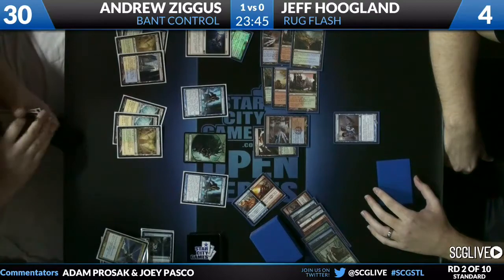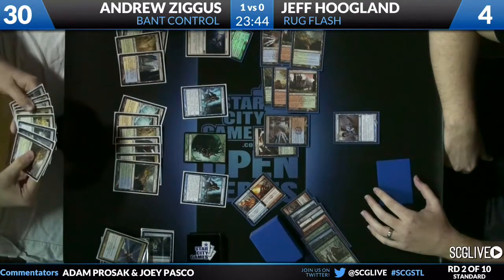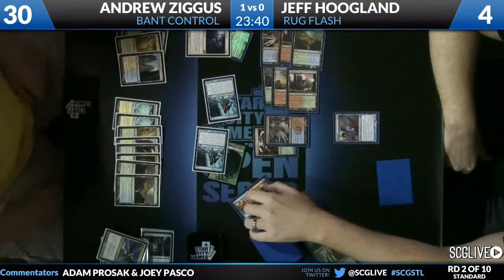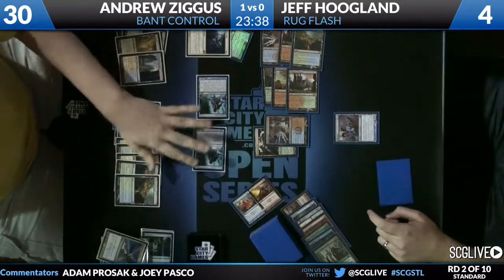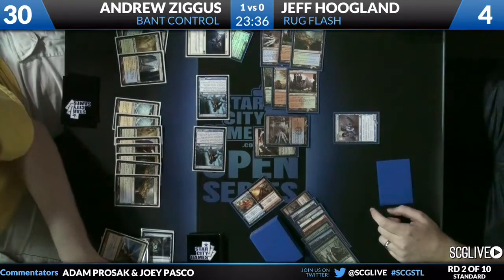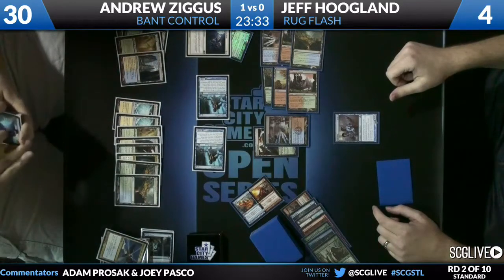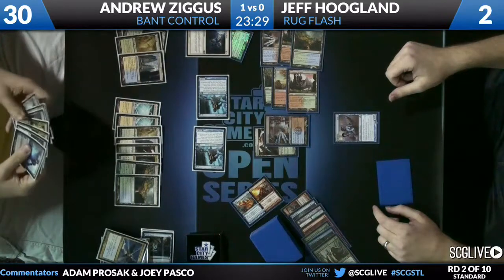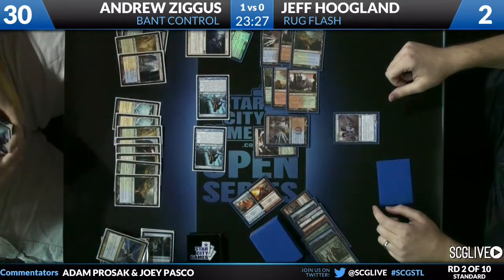You want to Wrath me? I will happily switch modes. Revelation at the end of Jeff's turn draws Andrew still more cards. Andrew now attacks with both Augurs and the Beast. Aetherling gets in front of Beast — Jeff down to two. The two Augurs will put Jeff into shock range.